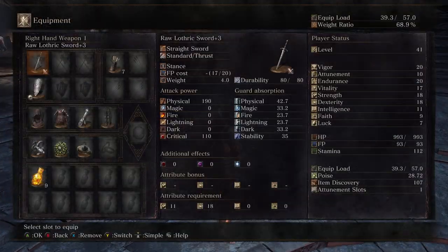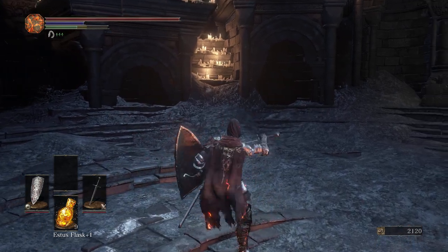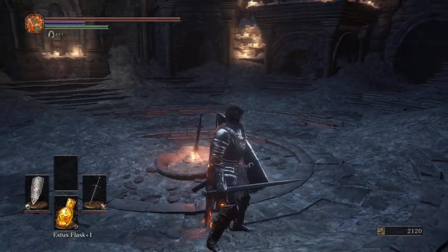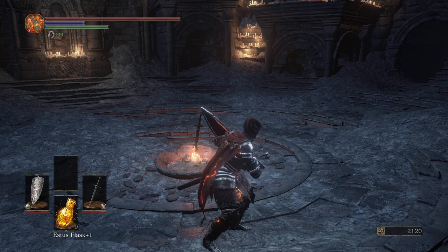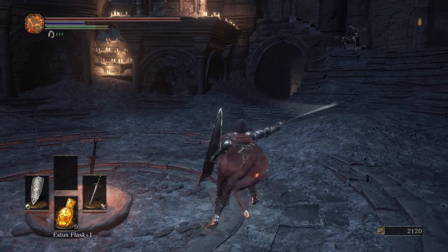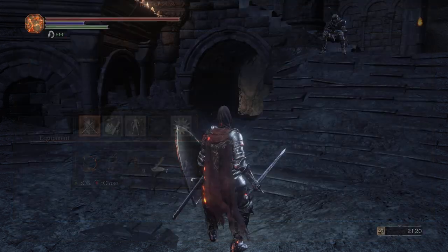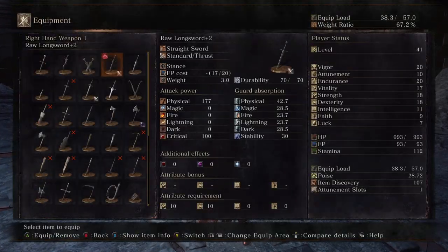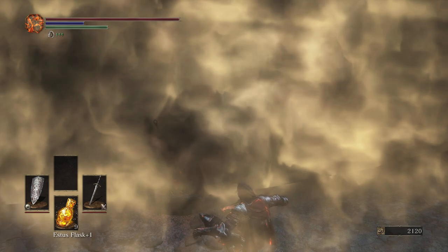I think that might actually be quicker as well, interestingly. Let's have a look at these side by side to see how I feel about them. Maybe the attack speed is very similar, but I do think I like the extra range. Let me count the stamina consumption — six swings each, that's the same really. Onward with progress, to the Cathedral of the Deep.